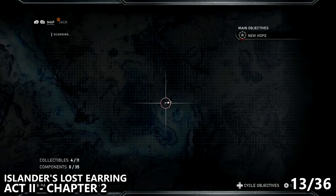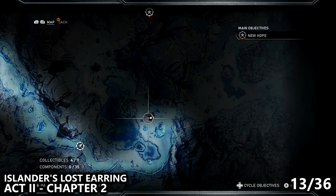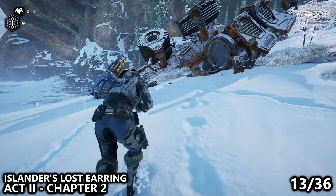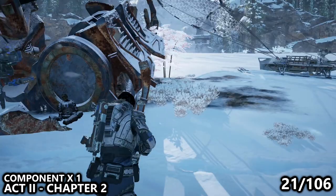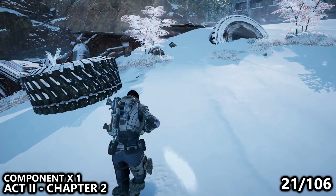We're going to backtrack a little bit in the direction we came into the area from. We want to go to a specific location on the map, not far from the large gate that we will end up using to proceed to the next area. Here you'll notice a couple of fallen trucks, and near one of them you can find the Islander's lost earring sitting on the ground next to a torque bow. From there, just run in the direction of the giant gate — next to a large tire near another crash, you can find a singular component, and this one's pretty easy to miss.